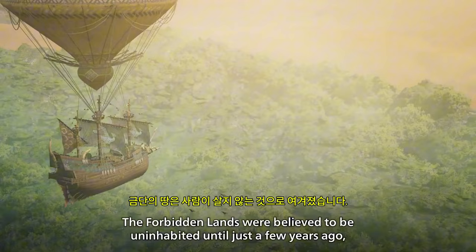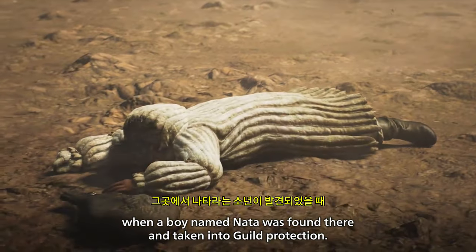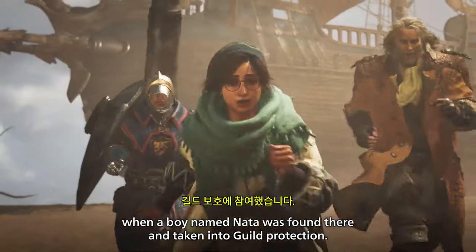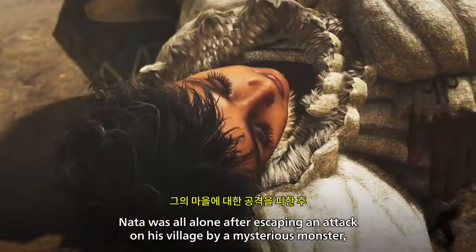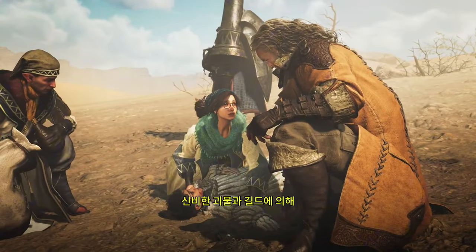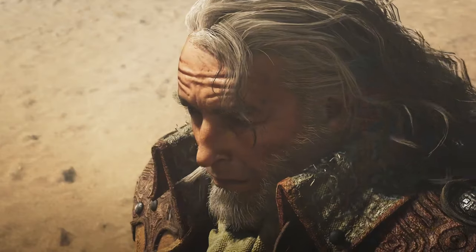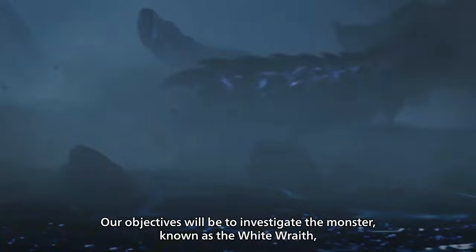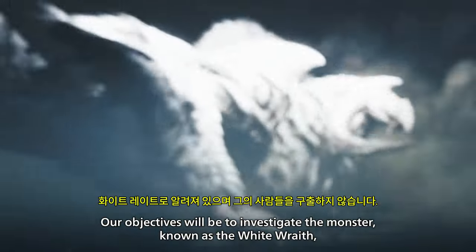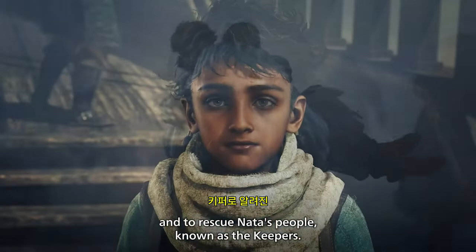The Forbidden Lands were believed to be uninhabited until just a few years ago, when a boy named Nata was found there and taken into Guild protection. Nata was all alone after escaping an attack on his village by a mysterious monster, and the Guild has assembled an expedition to investigate. Our objectives will be to investigate the monster known as the White Wraith, and to rescue Nata's people, known as the Keepers.